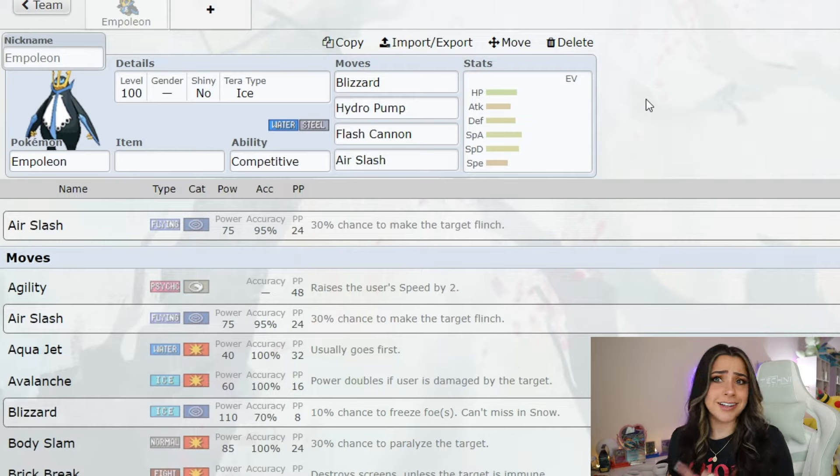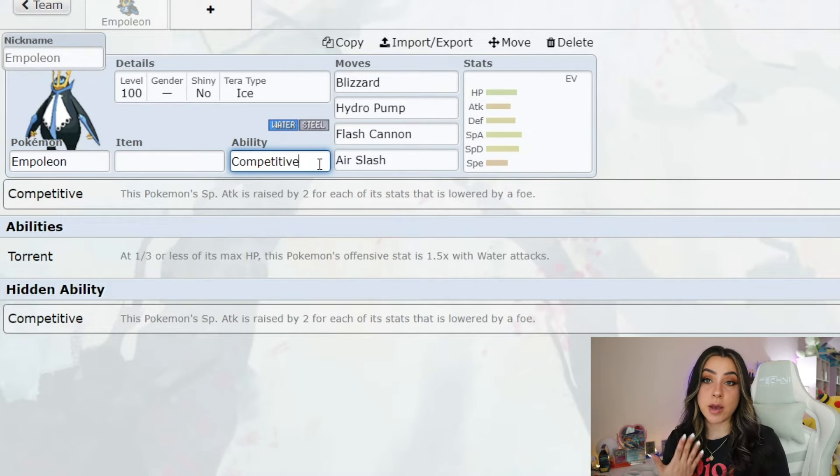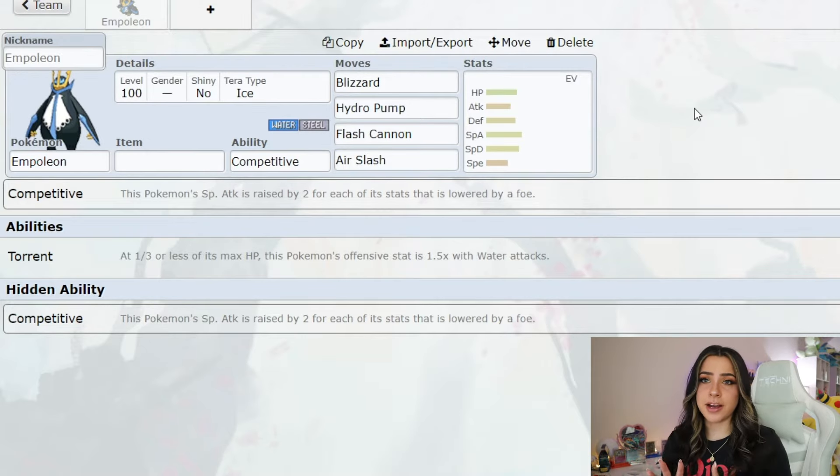I can also see them maybe putting something like Agility on there since it isn't the fastest Pokemon, just to increase its speed a little bit. It doesn't really have a lot for setup, so it's going to rely a lot on that Competitive ability to get any kind of stat boost. And the defense boost that ice types get from setting up snow is a 1.5x defense boost. So like I said, you might want to consider bringing special attackers, even though it does have better special defense than physical defense. Competitive raises Empoleon's special attack stat by two stages if any of its stats are lowered — so it's kind of like Defiant, but for special attackers. Now that we have a general idea of what we might be going up against, let's go ahead and hop into some of the Pokemon that you might want to bring.